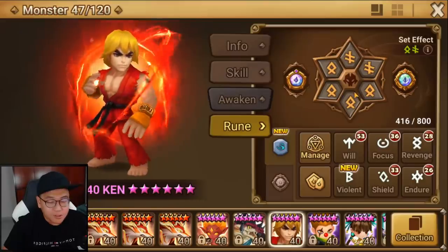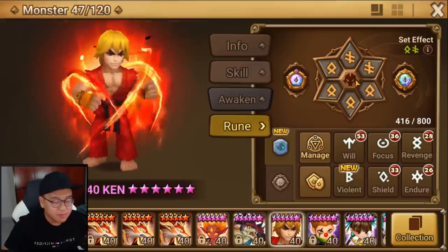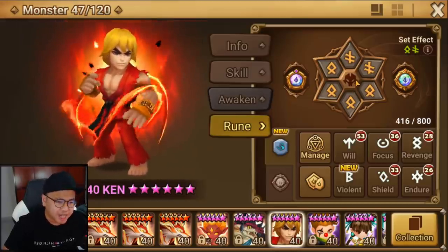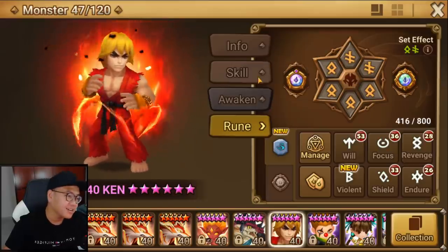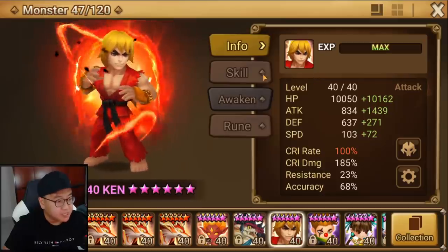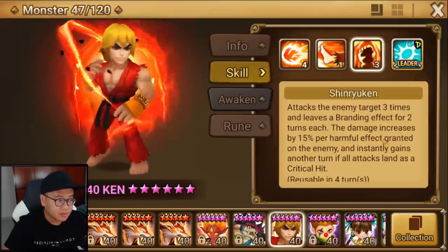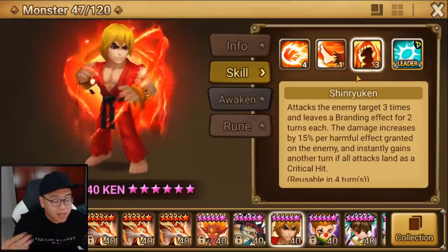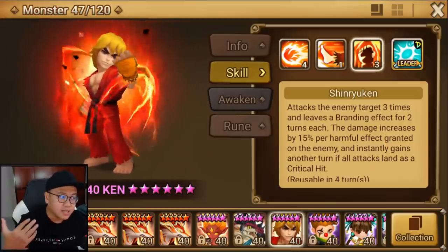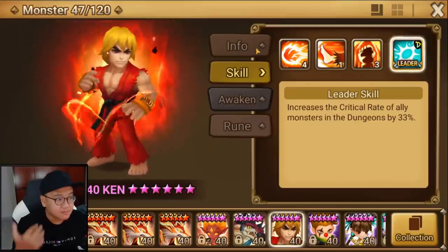He also comes with a free rune set that's actually not bad, but I changed a couple of runes because he didn't have max crit rate on the free rune set. He needs max crit rate to get an instant turn with skill number three. If you're using his crit rate leader skill, then you don't have to change anything.